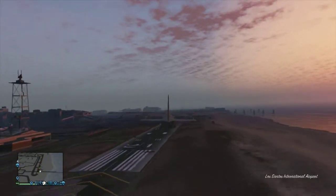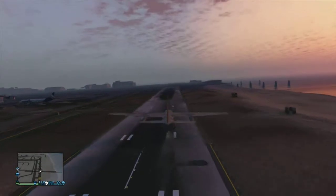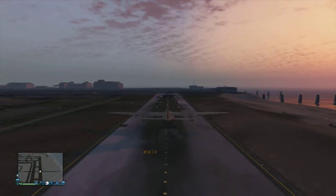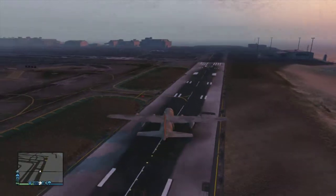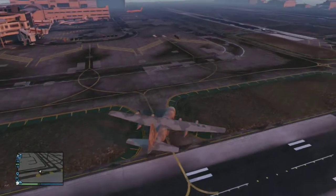When landing a Titan, remember to always put the landing gear down first and have a lot of runway, as this vehicle is big and takes longer to slow down. Also remember, after every time you land any airplane, you should always taxi it back to its parking spot.